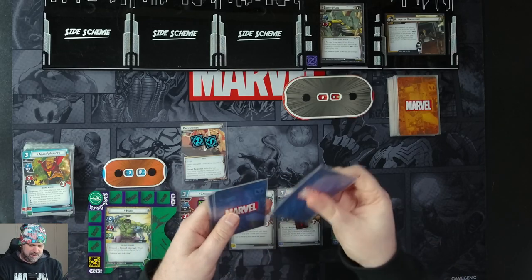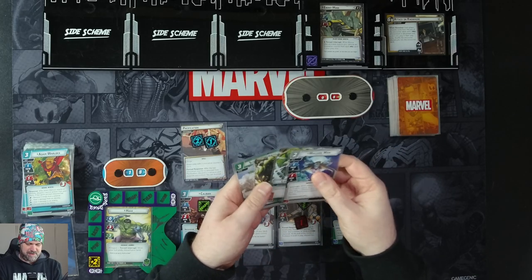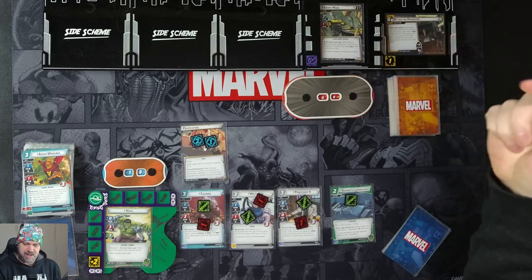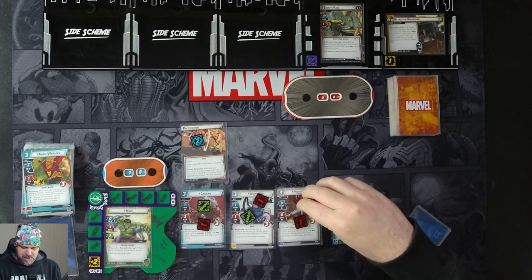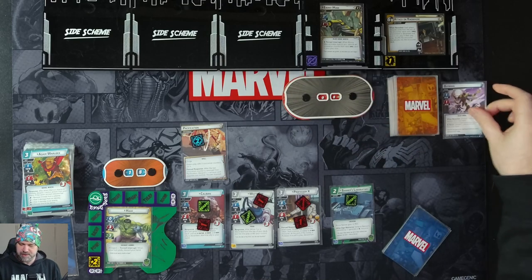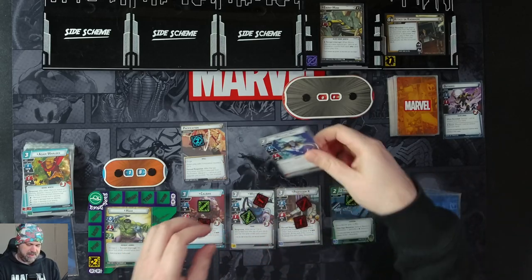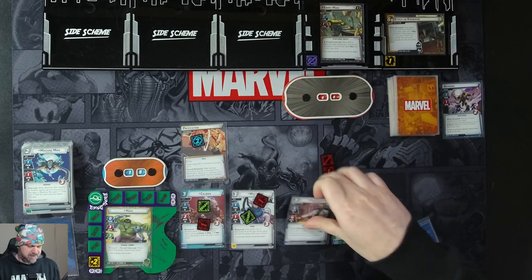We draw through most of our deck already. We have Machine Man, Limitless Strength, Strength, and Suborbital Leap. We get one threat on the main scheme. Ebony Moor activates, so we move a counter. He's attacking us for one — we'll have Professor X block it. One damage plus discard one card at random from your hand. It ends up being Machine Man, which is sad, probably the one I wanted to keep. Professor X gets knocked out.